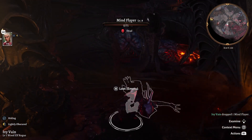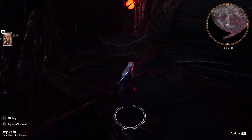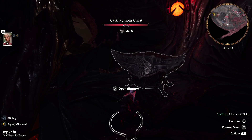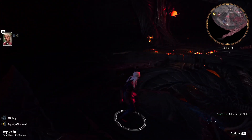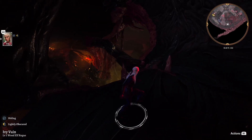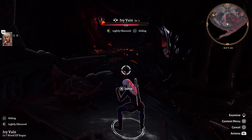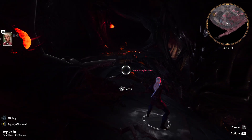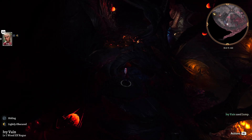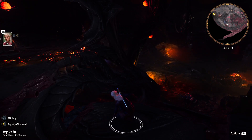You can pick up stuff from inventory and drop things — that body's probably pretty heavy. If you push up on the directional pad it gives you quick access to jumping, so you can jump all over the place. Sometimes that's helpful to have quick access to that. Holding down on the d-pad puts you in stealth or takes you out of it.